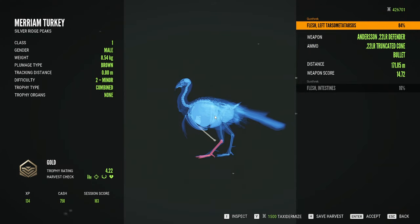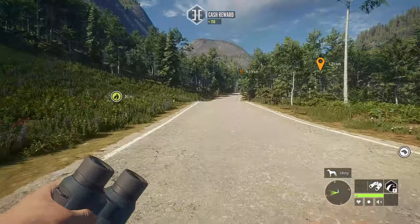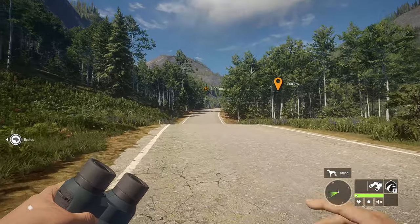Turned out to be a gold, but again it's not a really big gold. We already have several better specimens in the lodge. Merriam's turkeys are on the Layton Lakes map and we already had several really good options for that, so we're going to go ahead and continue on towards our mission.